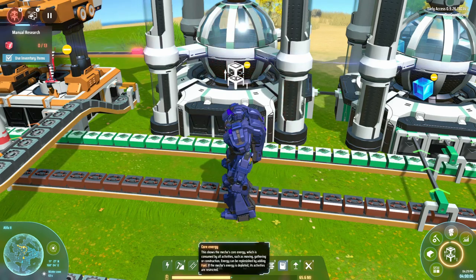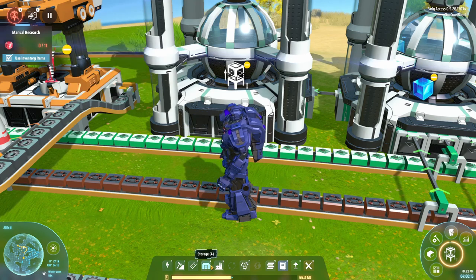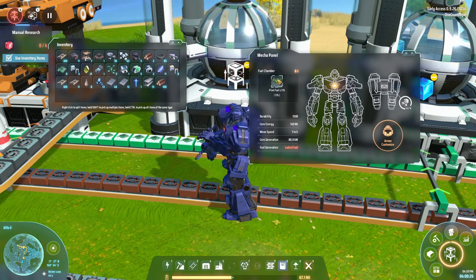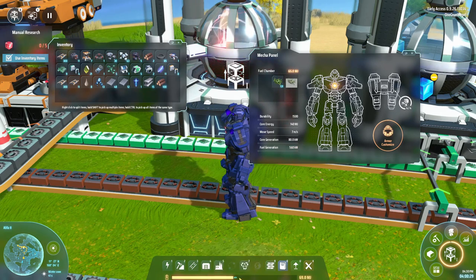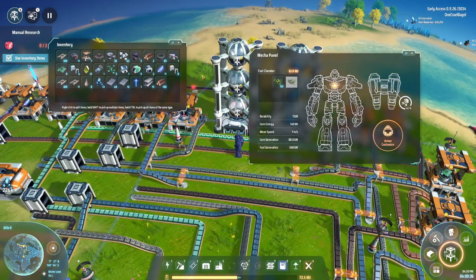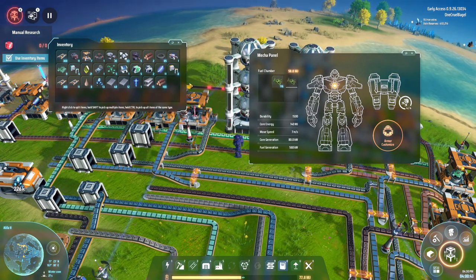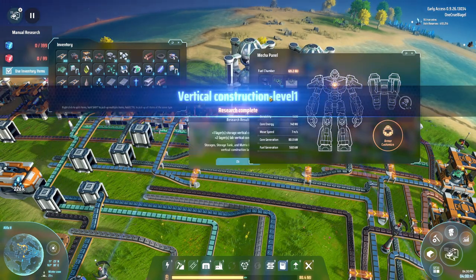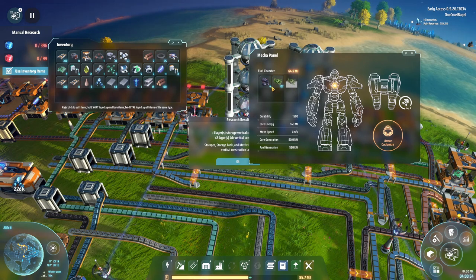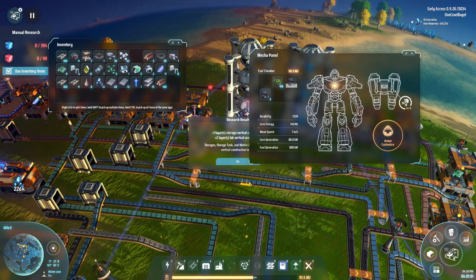Your mech does use power though. At the bottom you can see the mech's core energy, which is gradually charging. In the mecha panel, you can put anything flammable into the fuel chamber and it will start burning it — we're now charging the internal battery more quickly by burning plant fuel, which is bits and pieces of plant ripped up from the ground. Trees you can harvest from the landscape too, turning into wood to burn. You can also burn coal instead — it burns a bit more slowly because it's more efficient per unit, but produces power at the same rate.